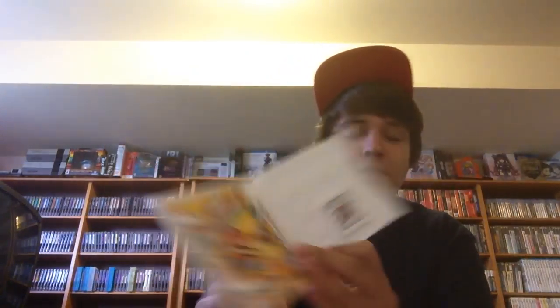The real reason I got the 3DS part of the deal were these two games: Paper Mario Sticker Star — it is complete — and Super Mario 3D Land, which is missing the manual but does have the Club Nintendo code inside.